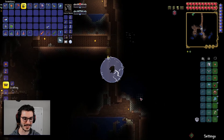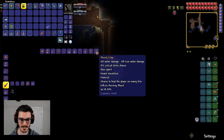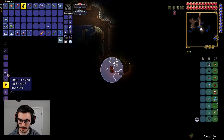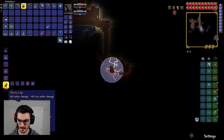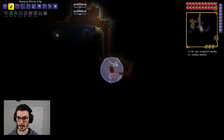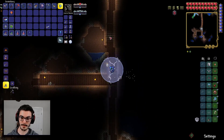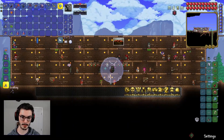I didn't even realize we had our Ocean Crest on that entire time — whatever, at least it gave us four defense. We can make Knight's Edge — but I want to make the Bloody Edge since we don't normally get to make this. Wait — Knight's Edge does 215 damage, inflicts Shadowflame on hit... Knight's Edge might actually be better. But let's do the Bloody Edge — it's a Calamity weapon, it looks really dope.